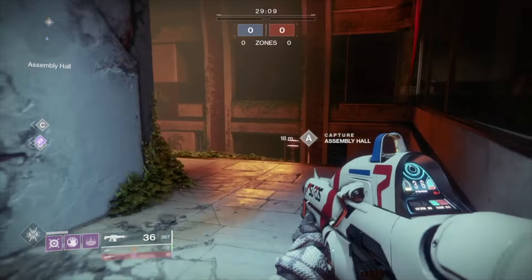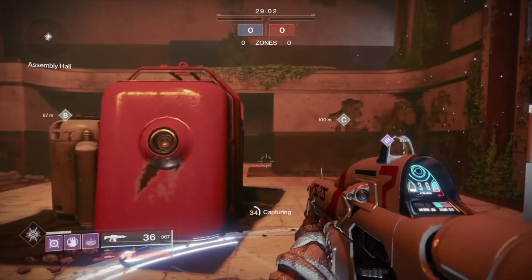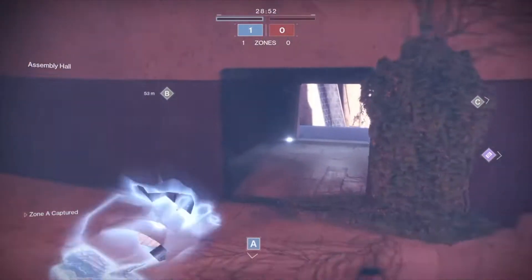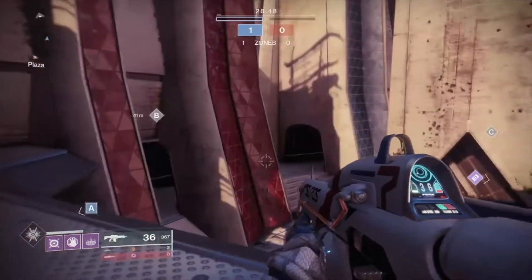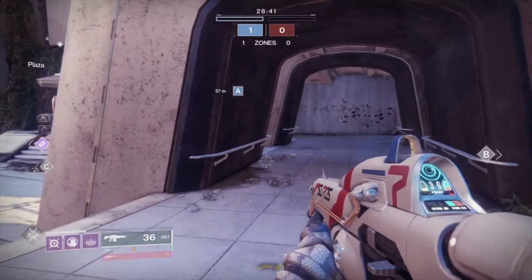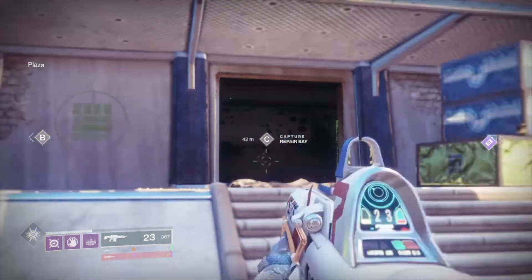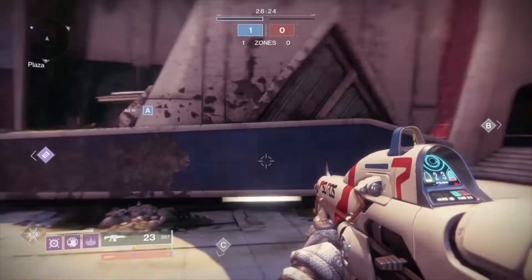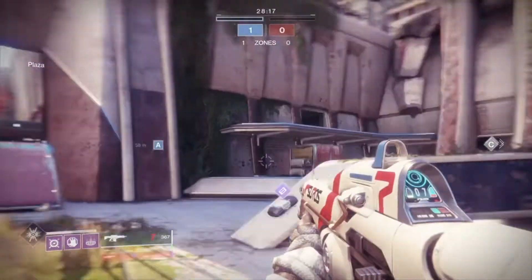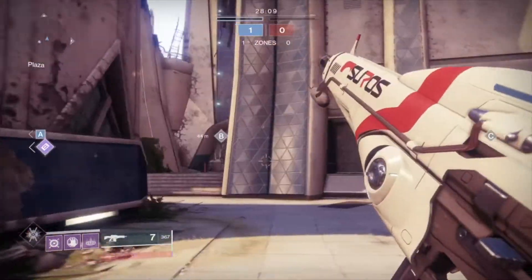You have to go with your team — at least two teammates — and capture zone A first. That's your first priority. B is your second priority. If there's no one at C and it's not busy at B or A, you can capture C. However, be aware: if your whole team captures zone C while the enemy team is around zones A and B, you will swap spawns, making A the enemy's zone and C yours.